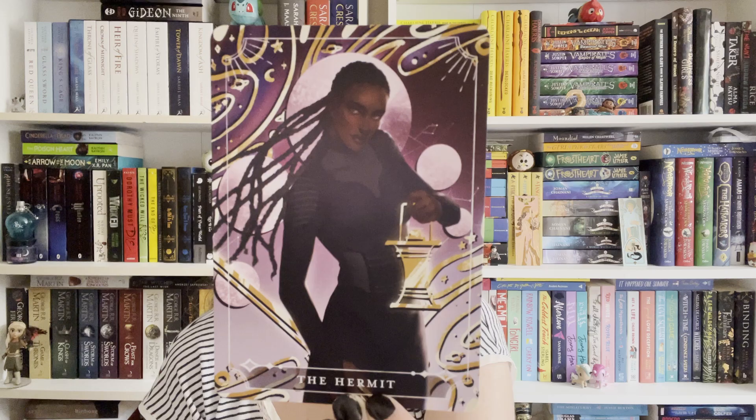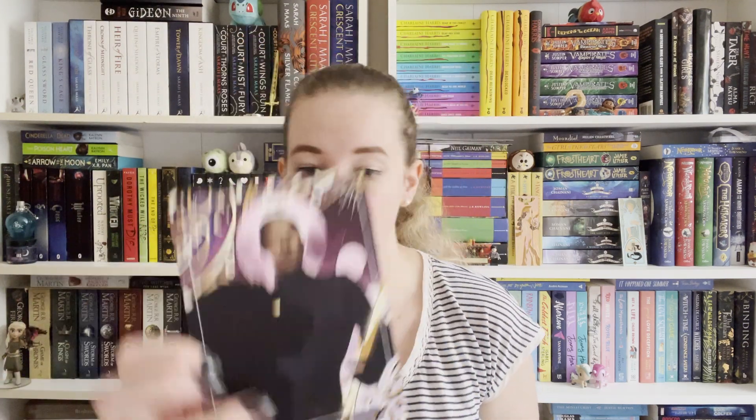The tarot cards were hiding underneath. We've got the Hermit and the card for Strength, and these are inspired by characters from Bloodscion by Deborah Falaye, which I still haven't read — it was included in a Fairyloot box this year. Those are pretty cool.